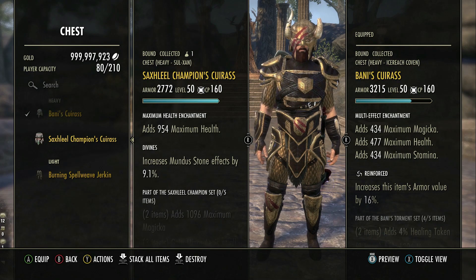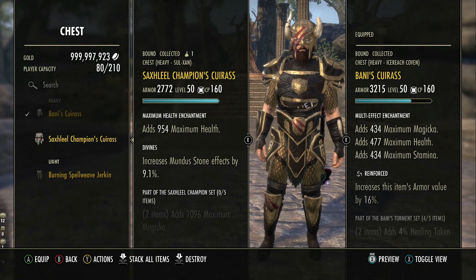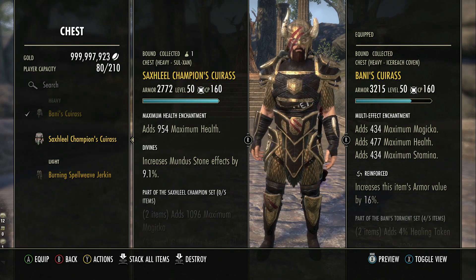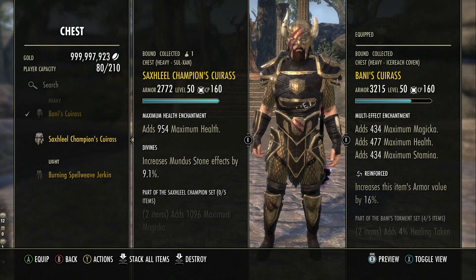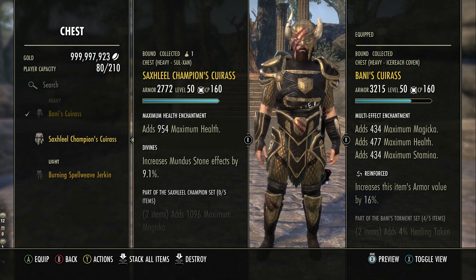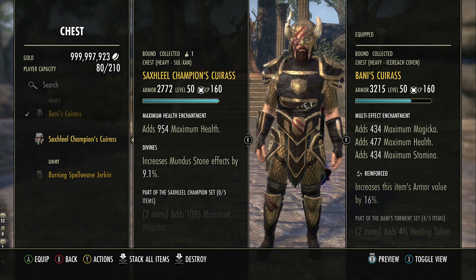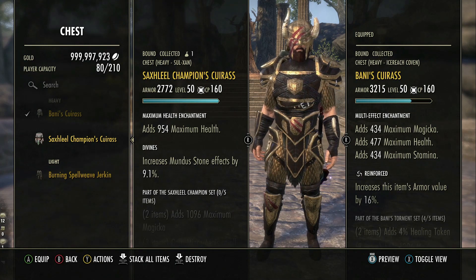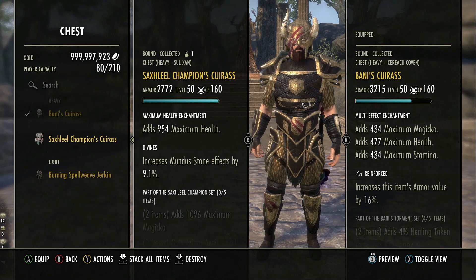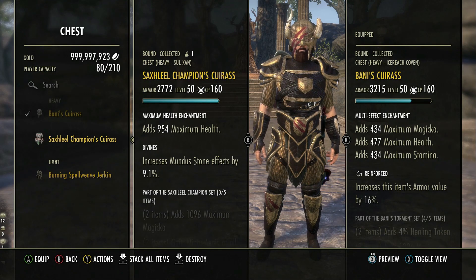This set is going to be great on a Necro primarily, but it will work on any class — you don't need to be a Necro. You have the option to pair it with Jovo's Guidance or Drake's Rush, both having a similar effect on the usefulness of Sax Champion, but you may just use it with something like Powerful Assault. It really depends on your group and how you're setting this up. Because it's a heavy set, a tank can essentially use Necro Colossus and also get Major Force at the same time — a two-for-one group buff.